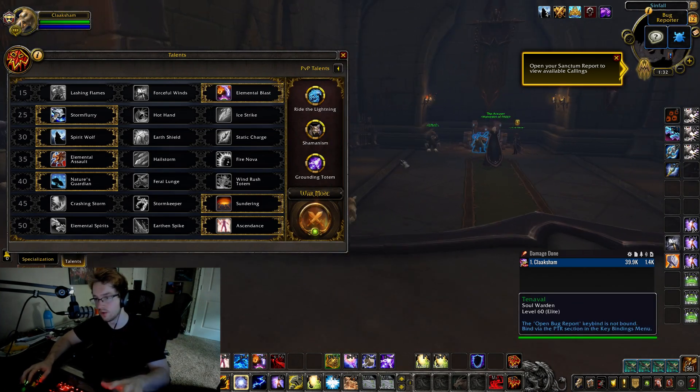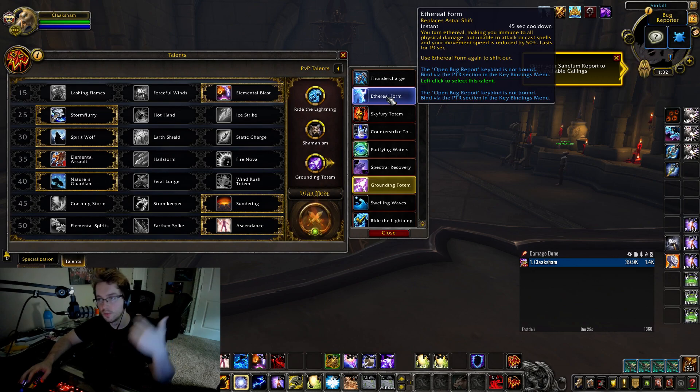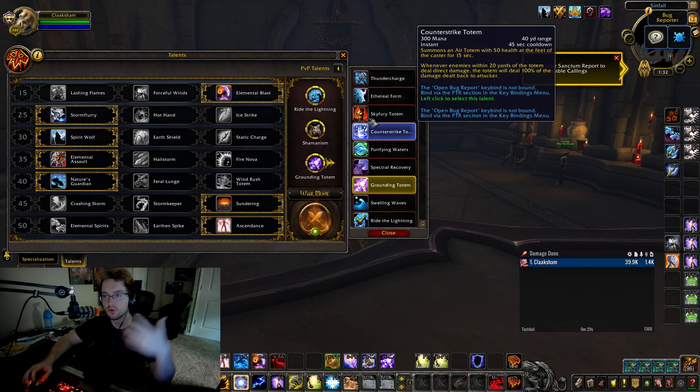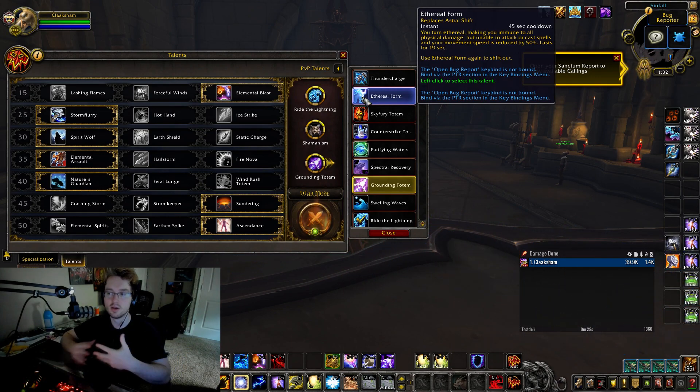For the next row the default is to run Ride the Lightning, Shamanism, and Grounding Totem. What you can swap between these three is: normally you'd swap Ethereal Form in for Grounding if you're facing a melee team with no casters. Ethereal Form gives a lot of value — it lasts 19 seconds, makes you untargetable, and is only a 45-second cooldown. It's actually crazy strong.